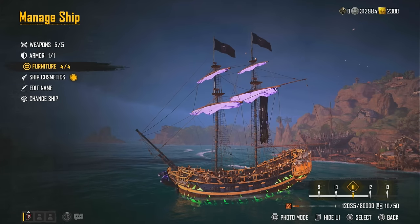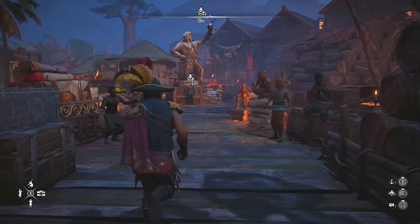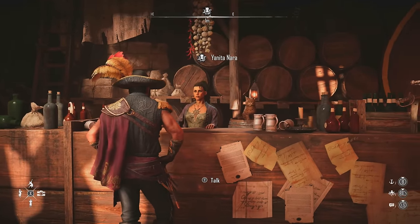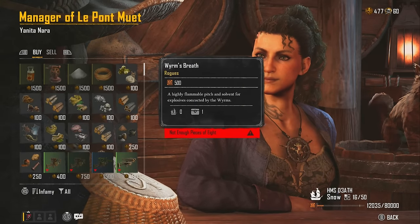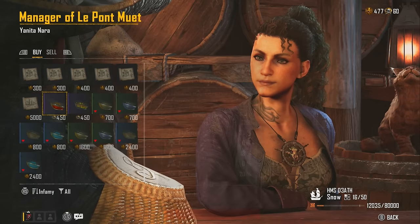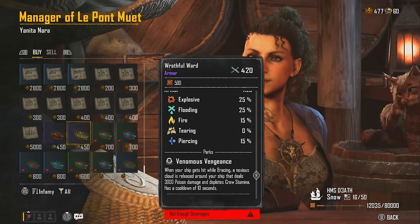Where you get this armor from — just in case you're wondering — it is simply something that you buy with sovereigns over at the black market vendor right here at your Nita Nara. Once you interact, you can go all the way down to the bottom of the black market. This is also where you get the dards, or you can buy them on the marketplace. Links are down in the description below. The Rayful Ward armor is 450 sovereigns — that's how you get that one.